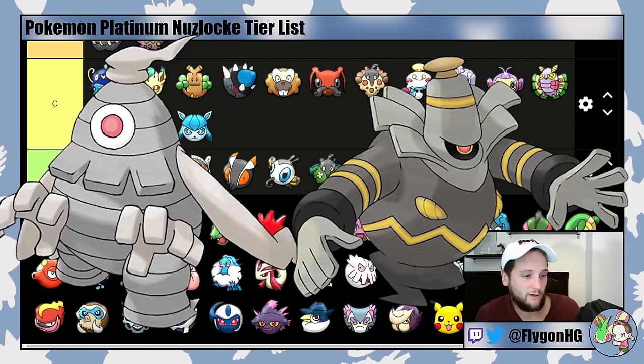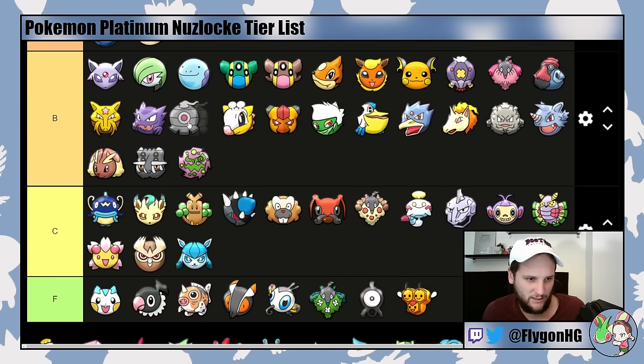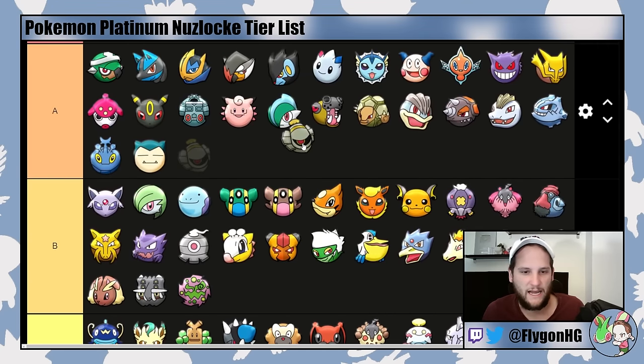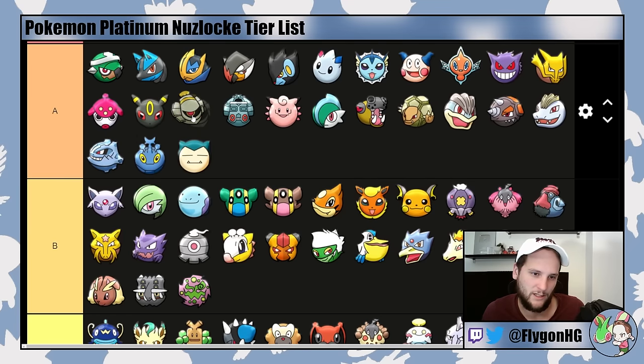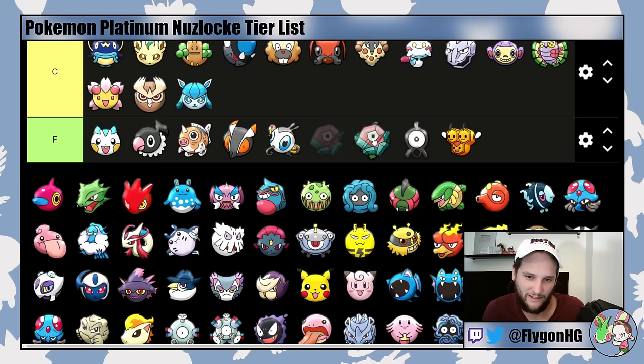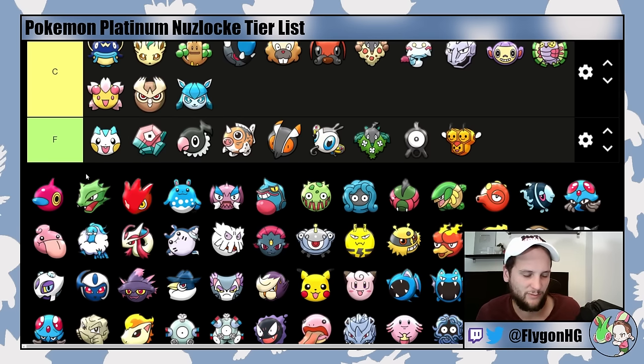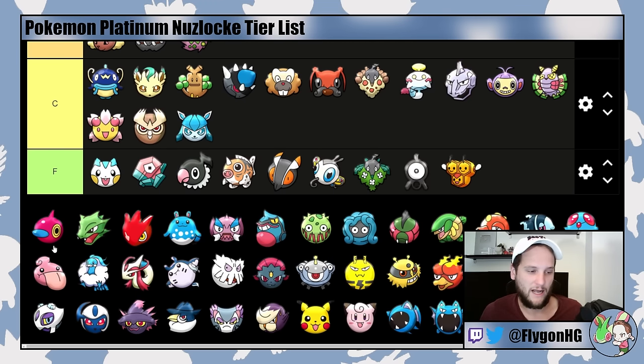Ghost-types are always great to have in a Nuzlocke — Dusknoir and Dusclops are probably the best answers into Lucian's Gallade. They don't have any recovery, which is a bit of a bummer, and Dusknoir isn't as good without Eviolite. But Dusknoir is very bulky and still hits pretty hard. Dusclops goes right around Haunter in B-tier, and Dusknoir goes somewhere around Umbreon and Bronzong in A-tier. Porygon is F-tier — it's bad. Porygon-Z, though, is obviously very good. If you just max out its Special Attack and Speed, it could probably sweep large portions of the game by just clicking Adaptability Tri-Attack.